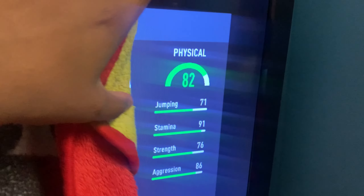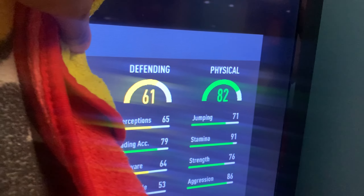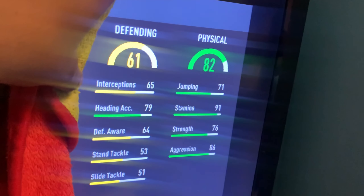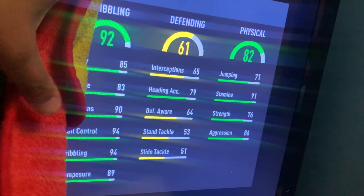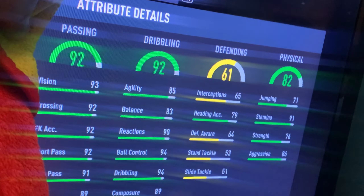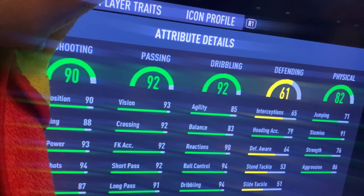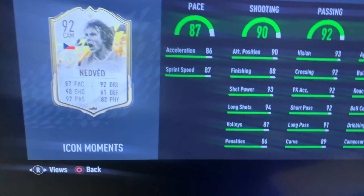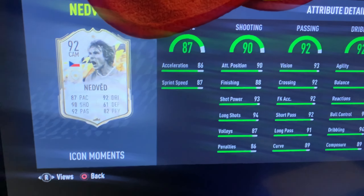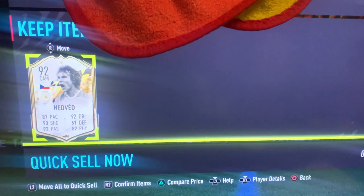It's an Icon Moment — 82 physical, looks okay I guess. 61 defending, okay, it's an attacker, that's good. 92 dribbling, this is good, this is good. 92 passing. 90 shooting, okay. 87 pace — oh I'm scared now. Oh it's Moments in that bit — is that good? Maybe a dub, I don't know, maybe.